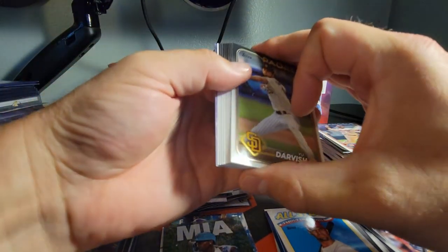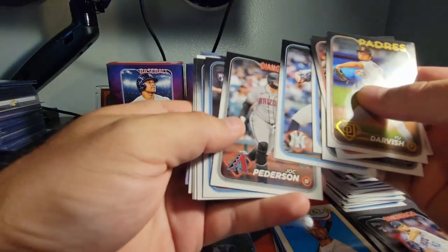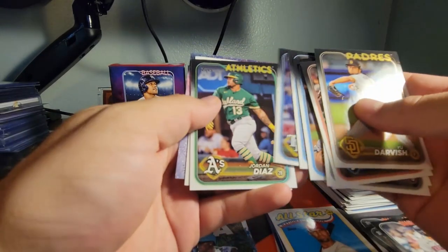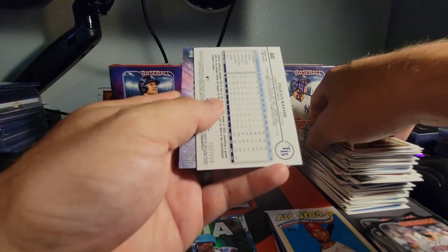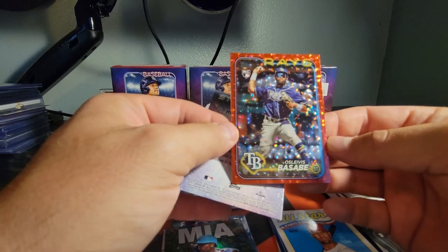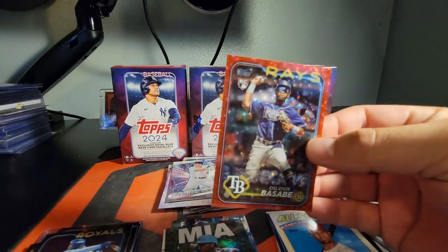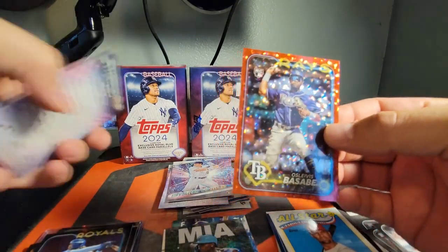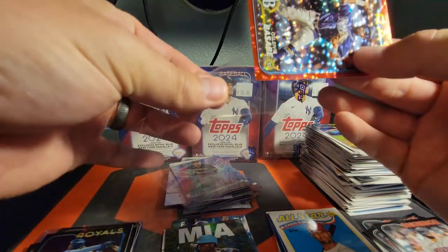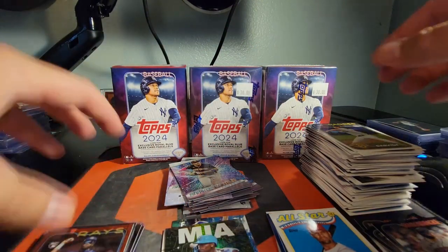Looks like we got a red in this one — those are numbered to 199 I believe, if they're the same as the Diamondbacks stuff. This one is 107 out of 199. I think the reds look pretty sweet — they're not my favorite but the reds look good. If it was a Diamondback it would be a color match and my favorite, but we'll take it.